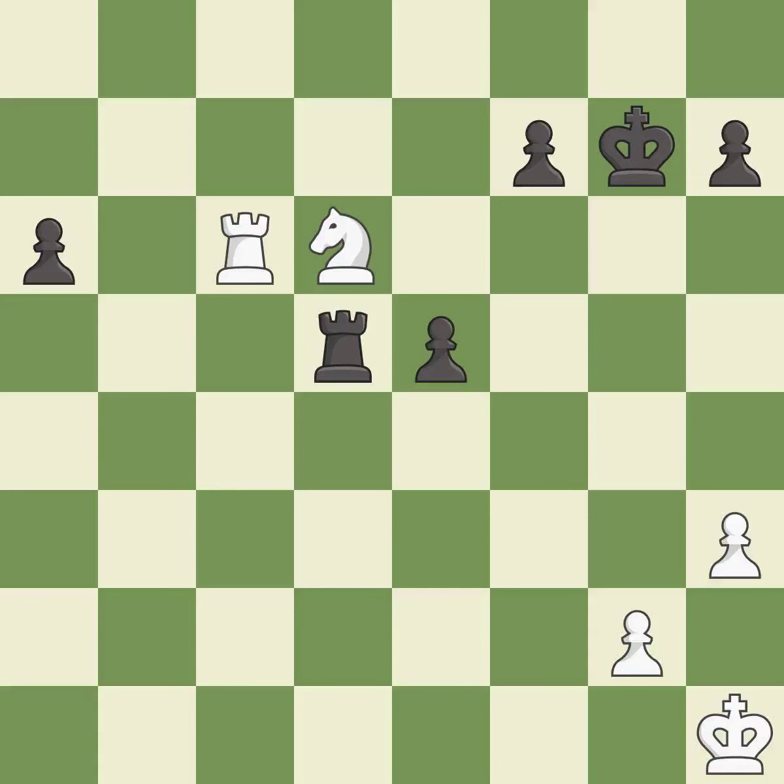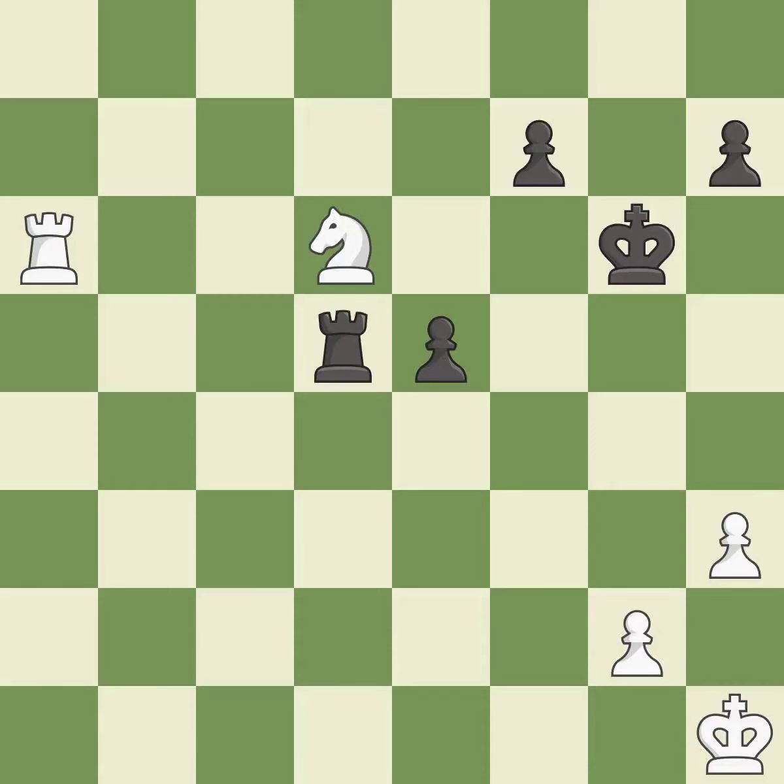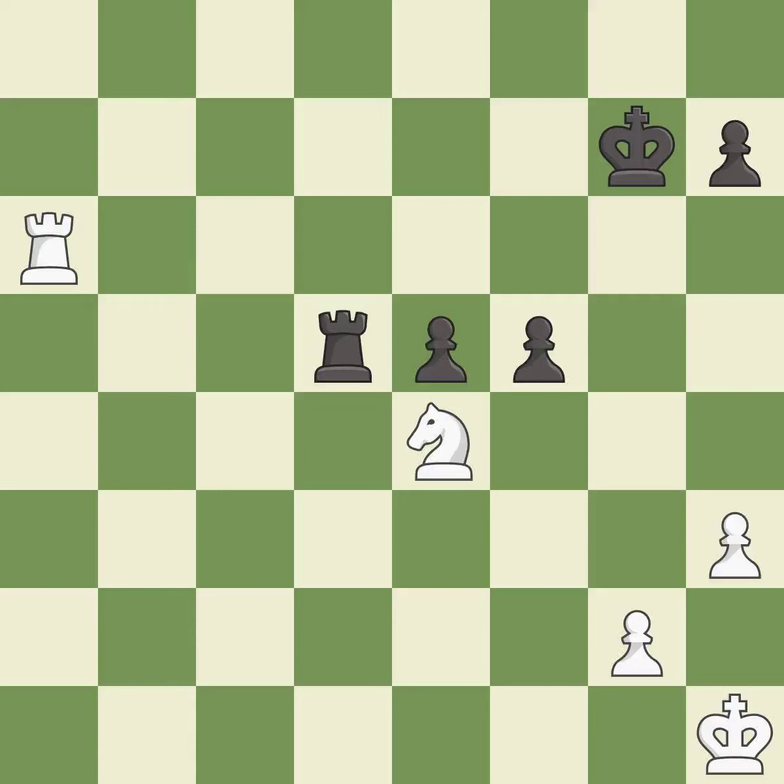This defends a knight that was under attack and had no defenders. This threatens to force eventual checkmate — it is best. That's what I would have recommended; it is best. That was a free pawn — it is excellent, very precise, and best. Right on target, it is best. This steps away from the checking rook — it is best. This move puts the knight on a safer square — it is best. This moves the rook to safety — it is best.